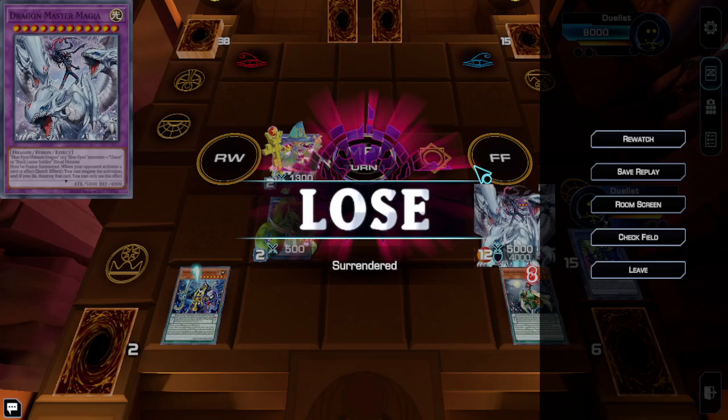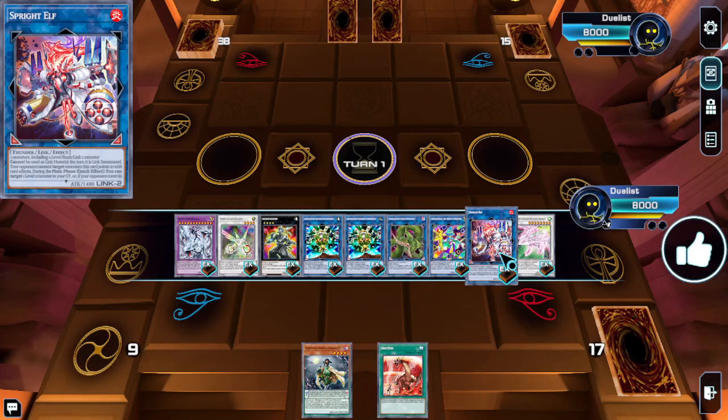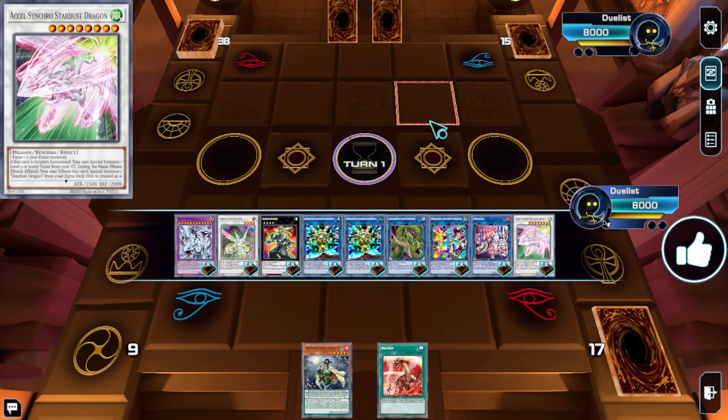That's essentially the combo — this is a one-and-a-half card combo that should be splashable into most decks with one caveat: we do need to commit a lot of extra deck space. We can cut Scarecrow and Spray Elf, which we didn't use, so that's seven extra deck slots you have to commit.